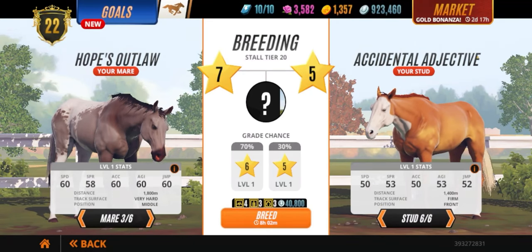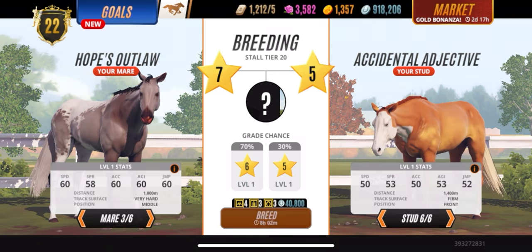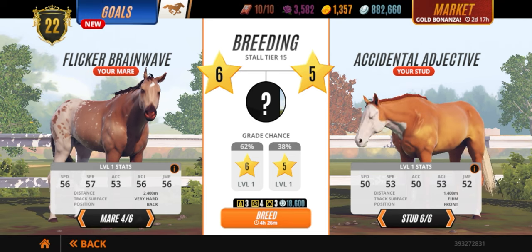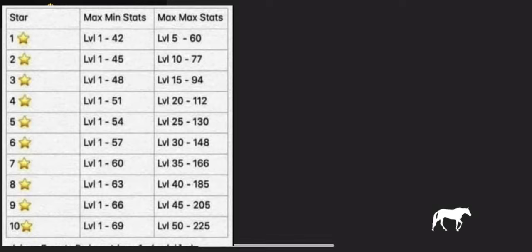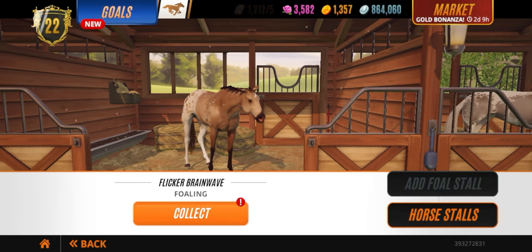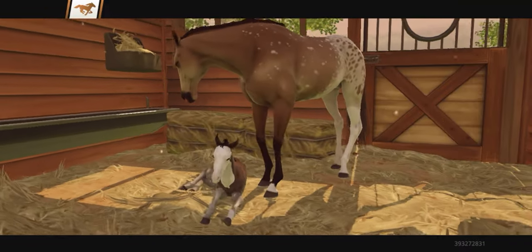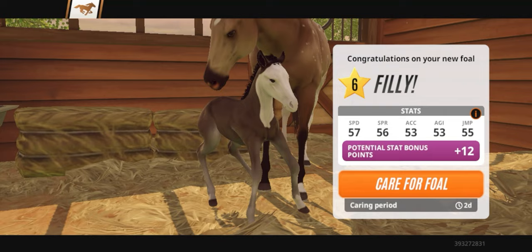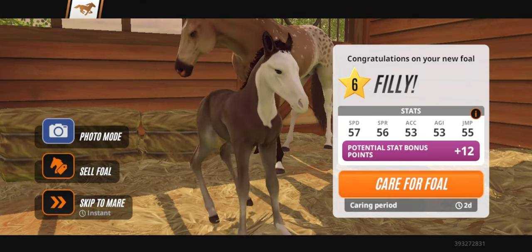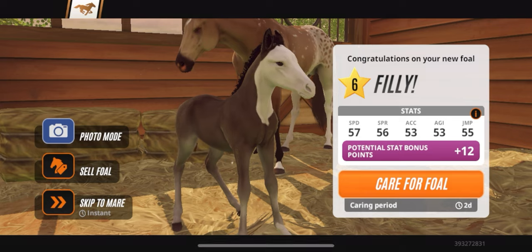I'm going to do some live fishing right here. We have a bad grade five stallion — 50, 53, 50. For grade five you need to be at 54, so I need a better grade five stallion. We just go fishing: breed with two grades higher. We bred with a seven and a six, so let's check out the six first. We get a grade six — that's a loss you've got to take. You just keep trying; it's all about percentages.